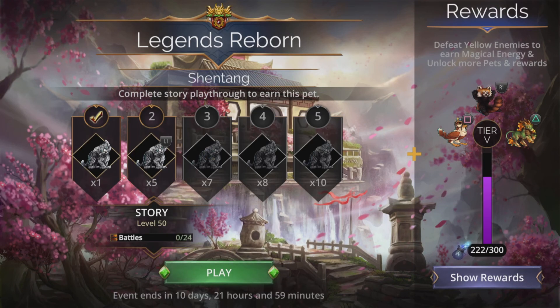This will take you here. Basically, you want to come back every three days. This is a 14-day event altogether, and you get a new story level to unlock. A new difficulty level comes every three days. There's only so much you can do today, then you'll come back in another three days and do the next level.